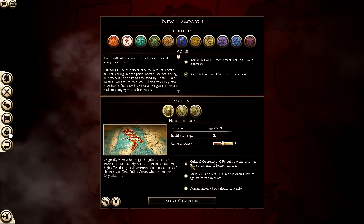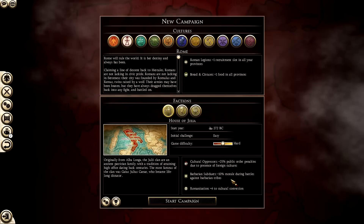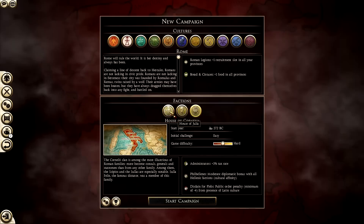On the bottom right corner we have faction traits: cultural oppressors gives plus 25% public order penalties due to the presence of foreign cultures; barbarian subduers gives plus 10% morale during battles against barbarian tribes; and Romanization is plus four to cultural conversion. These stats vary from each faction, so my advice would be to try different things out.